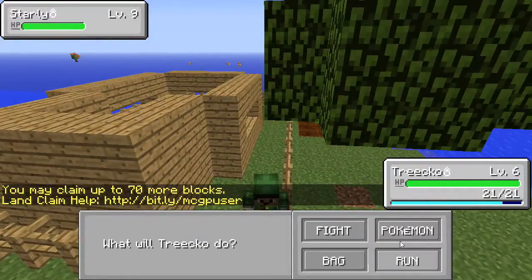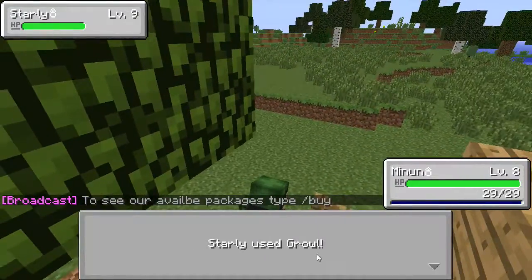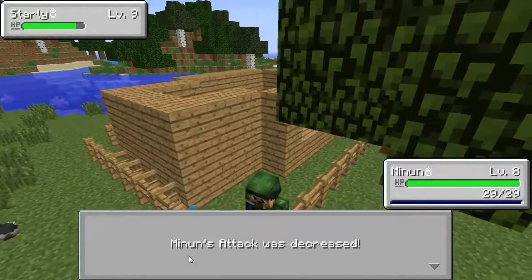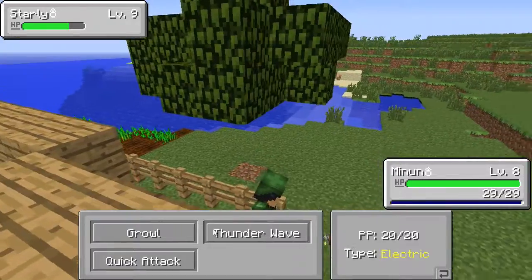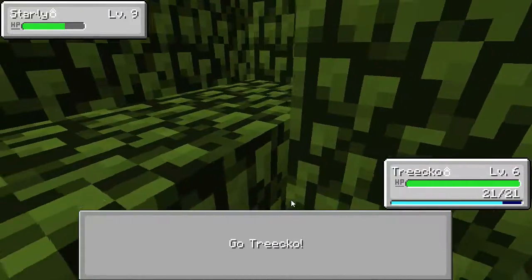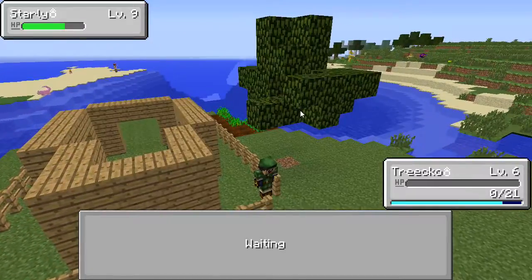Someone wants to battle — all right, let's fight. Let me get out my Minun. I'm pretty sure we can break his face faster. He used Growl, my attack went down. He only has Thunder Wave — might as well Quick Attack. We have three guys so we can switch around and get some XP for everyone. I like leveling up my Pokemon rather than switching to the next stronger version — I'm more proud of them that way.